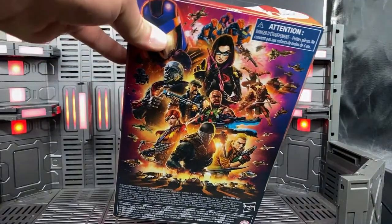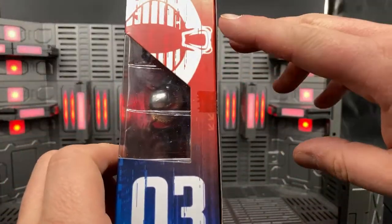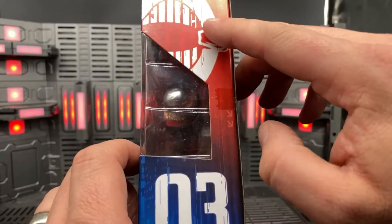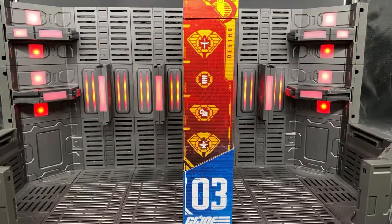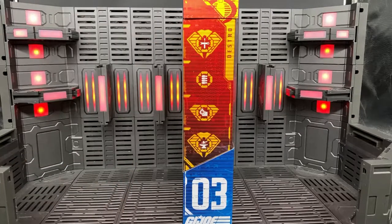The top of the box gives us another difference from the regular Joes, because it fades from red to blue and has the Cobra logo, and the Joes just have the star. Finally, we come to the file card and our last difference from the Joe box. The file card background is red and yellow, again with the Cobra logo at the top.